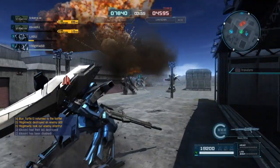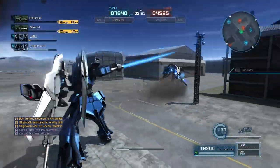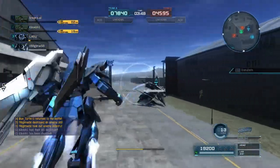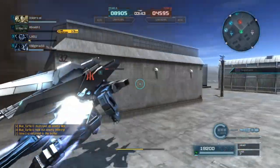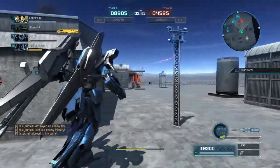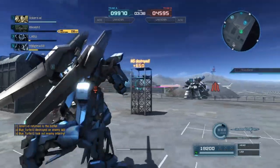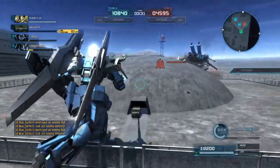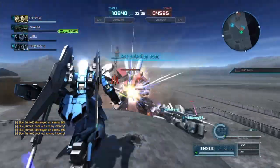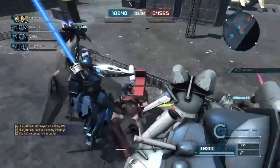I'm going to respawn and try to regroup with my team — looks like we might be kind of scattered. There goes the Delta Kai. Now there's somebody over here — I think it might be the Vargyle — and they're going to dodge roll. I'll finish them off with a shot. There's somebody else over here and I'm going to get the kill on them. I think I might get the Ace this match since I am getting a lot of kills.